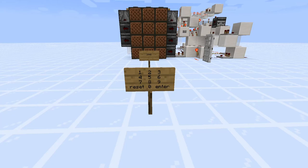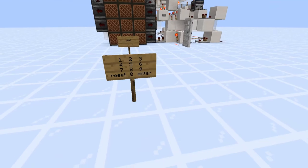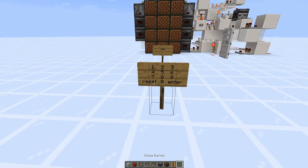My objective was to create a simple 10-digit combo lock that would only activate once the player enters the proper passcode and then hits enter. I also added a reset button in case the player messes up.